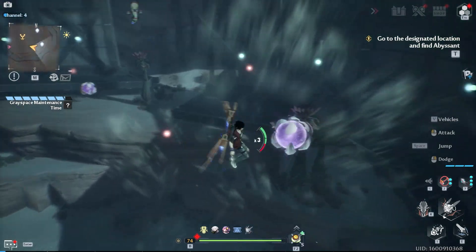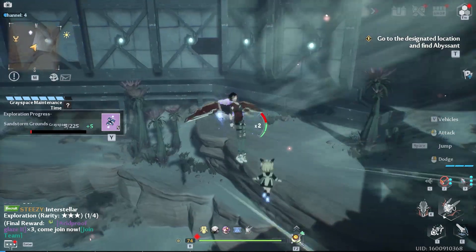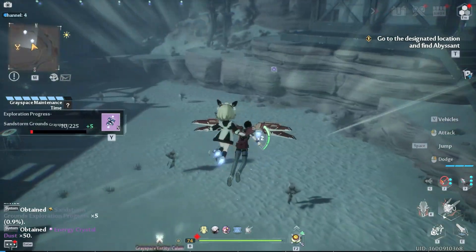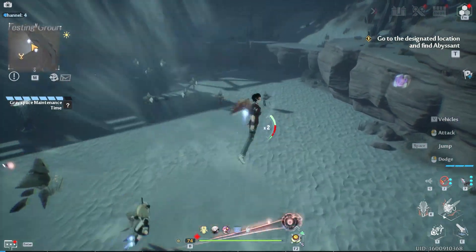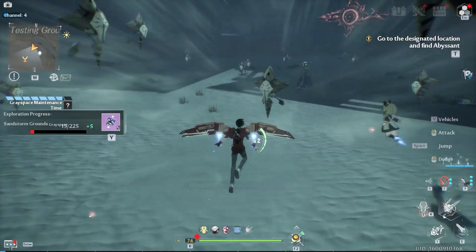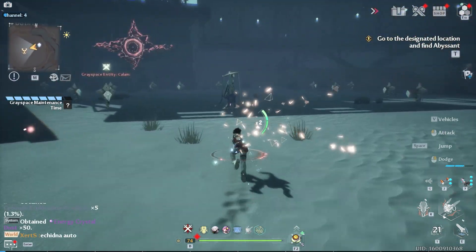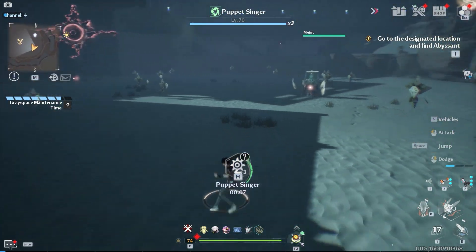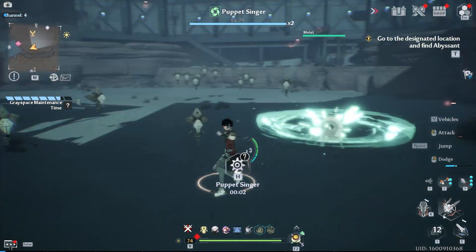This is an example of the floating crystal dust — just interact with them as part of the collecting. I'm gonna quickly show you one of the bosses here in the Greyspace. This is the Puppet Singer, the same enemy from the new joint operations. It's a very strong boss, so I can't defeat it right now, but look at how many enemies are in this location.